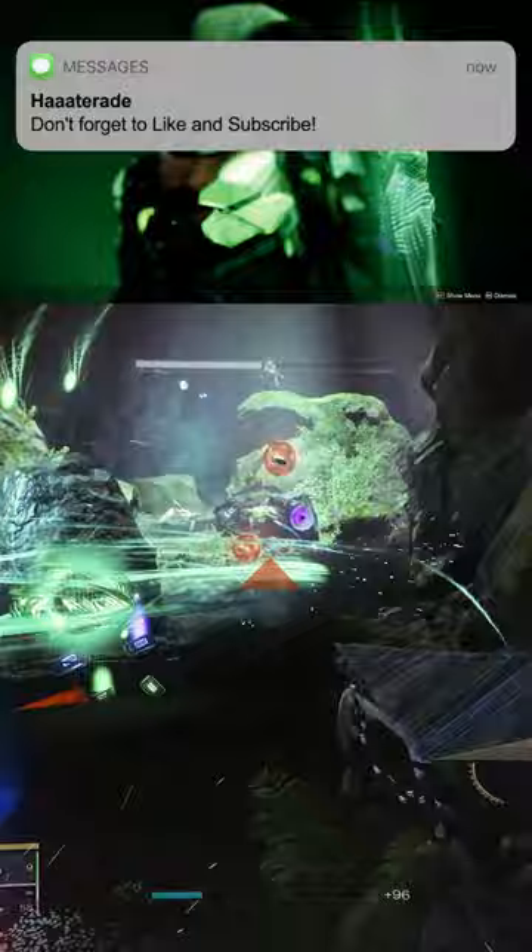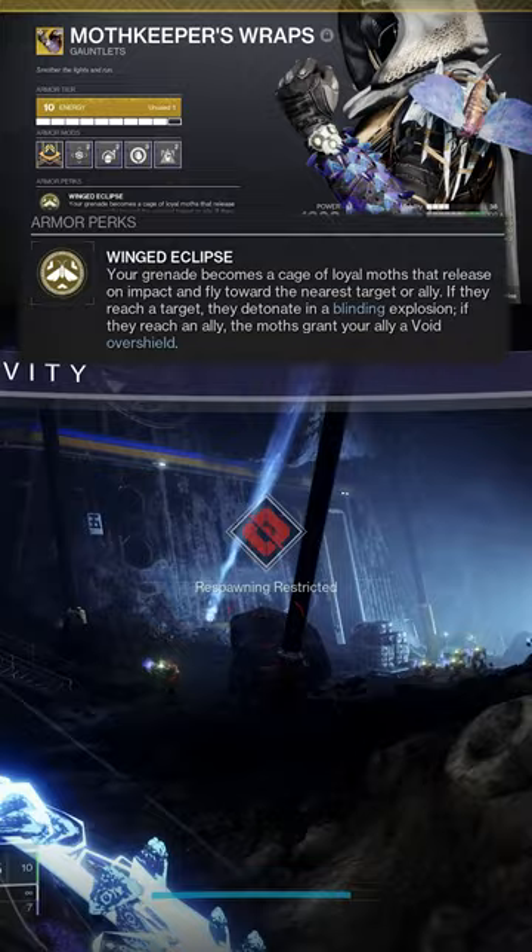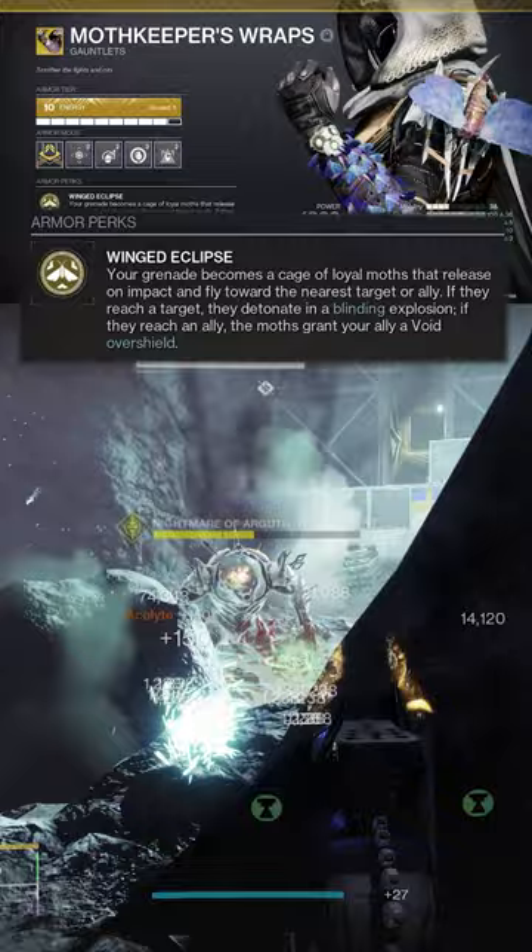Centered around the perk Winged Eclipse, the Moth Keepers turn your grenades into moths that can both deal blinding explosion damage and provide a void overshield. Additionally, these exotics give you a second grenade charge that we can bump up to three with this build, and your grenades can intrinsically stun Unstoppable Champions.